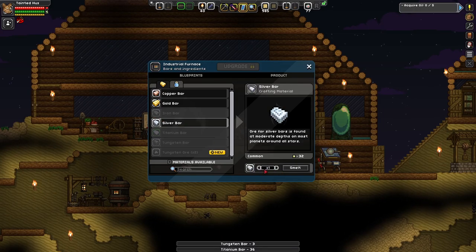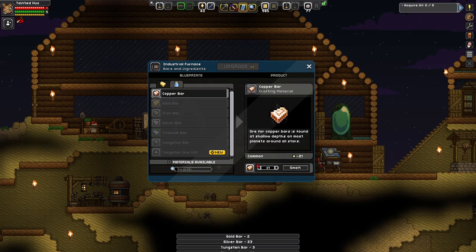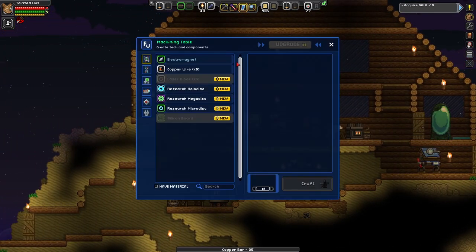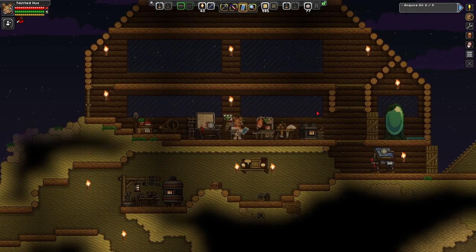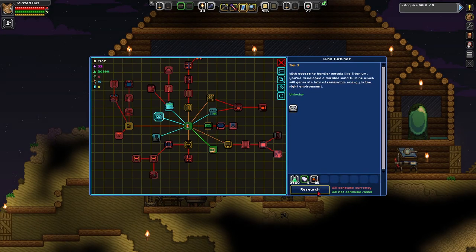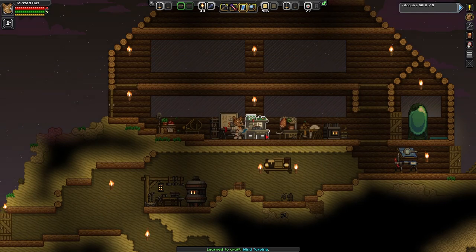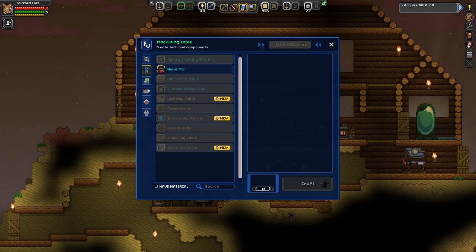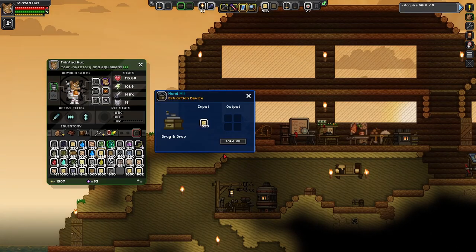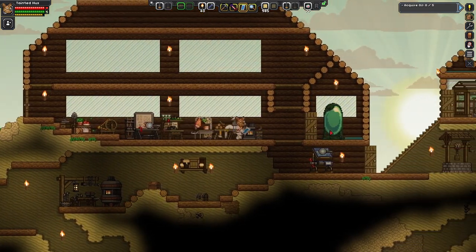Now we can get into the titanium age, which means we can start upgrading other stuff to get up to tiers two and three. We'll need a silicon board, which requires silicon — I think you can get that quite easily in Frackin' Universe. We could unlock wind turbines; solar is probably first. Wind needs titanium which is slightly later, but we can do that. Almost 4,000 research but we can theoretically craft a wind turbine. Let's see if we can make an electronic centre — yes, we just need glass.